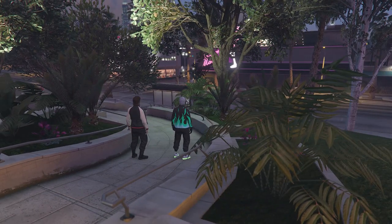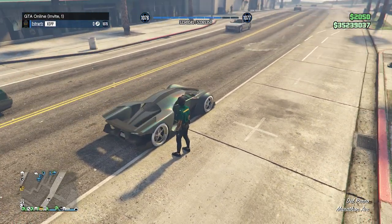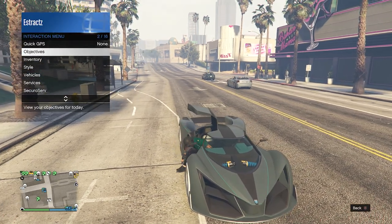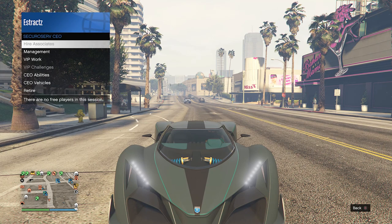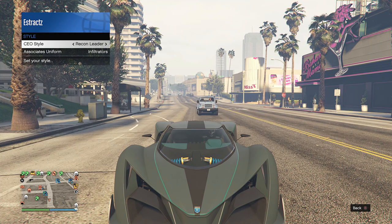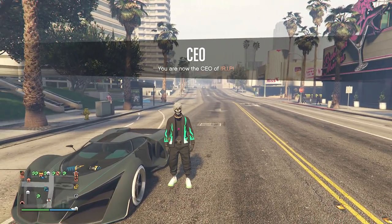In the job where it shows your owned outfits, scroll to the slot where you saved the invisible torso outfit and hit Ready to Play. When you load in, pull up your phone and quit the job. Back in a public or invite-only session, get in any car, pull up your interaction menu, and register as a CEO or Motorcycle Club. Pull up the menu again, go to CEO/MC, then Management, then Style. On your CEO or MC Style, scroll once to the left and once back to the right to None. Hop out of the car and your torso will be invisible.